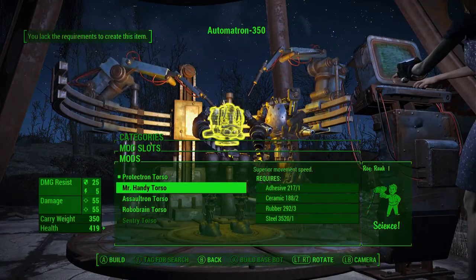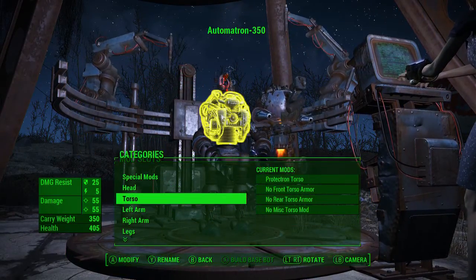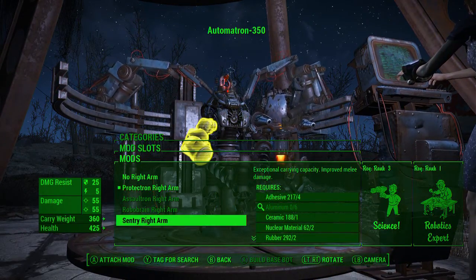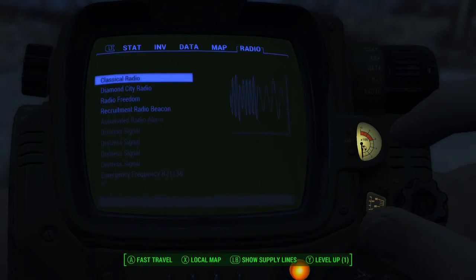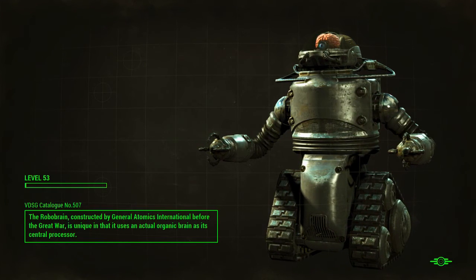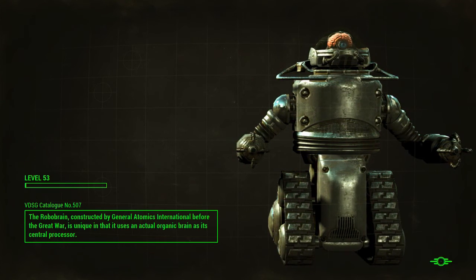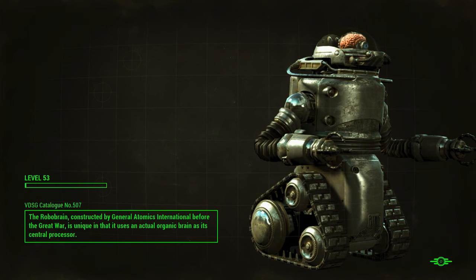I think the sentry torso actually probably fits the best. The arms are definitely gonna have to be something different - the sentry arms are probably the best for that as well. Okay, we've got to go get some more aluminum, so let's go ahead and head out to get that. Honestly, this is going to be the time killer - getting supplies and such. Aluminum is gonna be the biggest problem with these building episodes because aluminum is so rare.